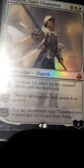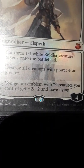I also have Elspeth, Sun's Champion. She is foil — just a metallic coating — and she's a mythic rare, the pack version, worth about six dollars. Her first ability puts three 1/1 white soldier creature tokens onto the battlefield. Her minus three destroys all creatures with power four or greater, so anything above that gets destroyed. Her ultimate gives all creatures I control +2/+2 and flying, giving my tokens a massive boost.